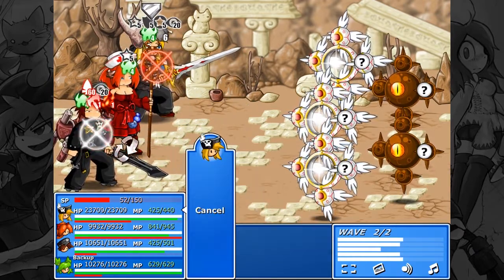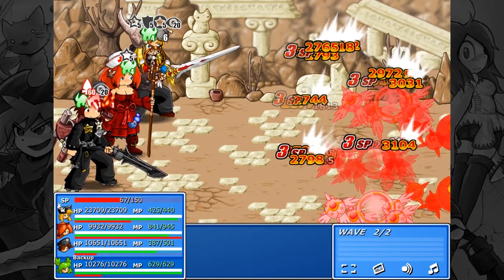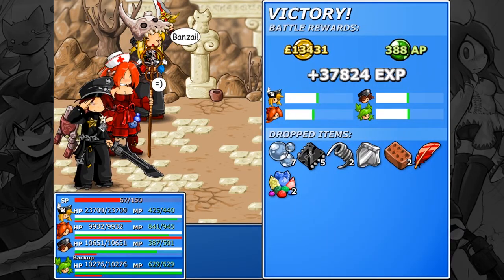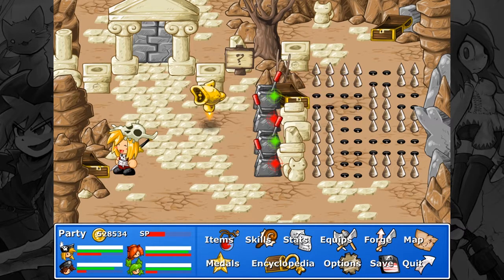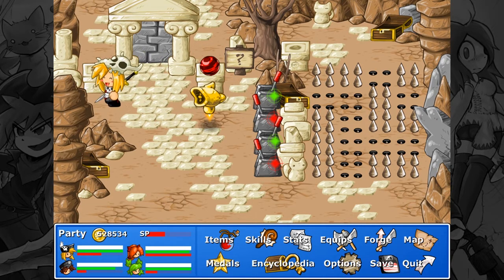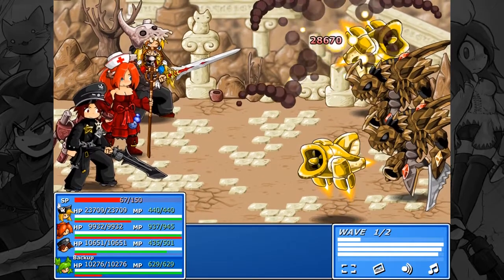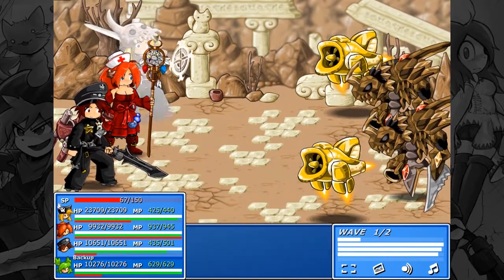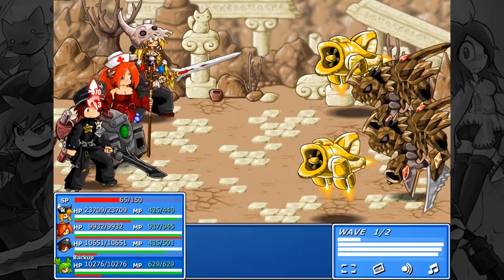Okay, heal us up. Bomb them. Done. Yeah, rainbow gems — I think that was the item we got out of that chest. Guardian: buffs allies' defense, magic defense, and evade — only one, but still that's good. New enemy types.